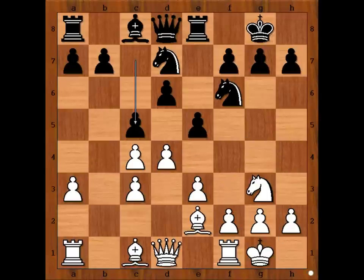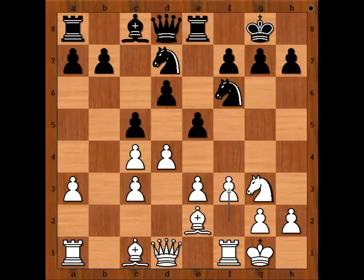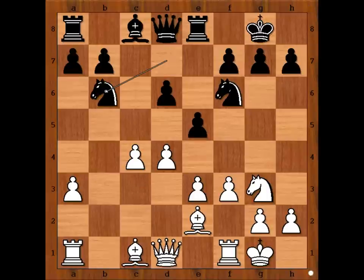b3 — what about d5? d5 doesn't give white advantage; perhaps black can even play e4. So we have f3, c takes on d4, c takes on d4, and Keres played knight to b6.